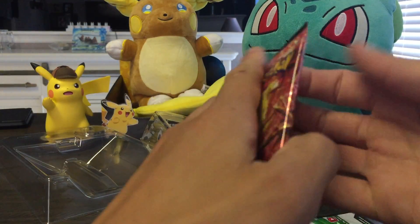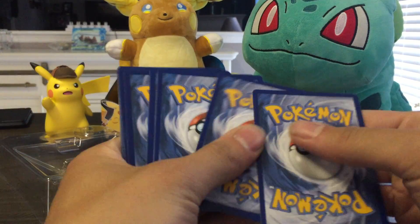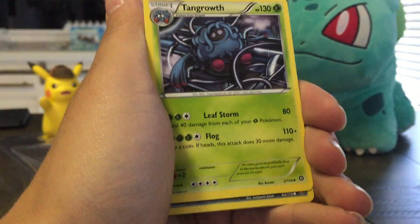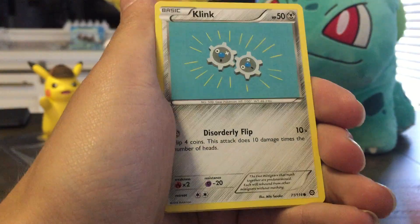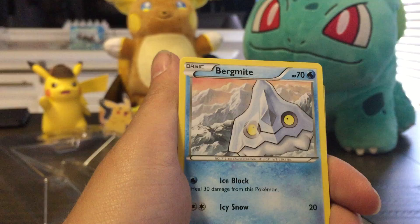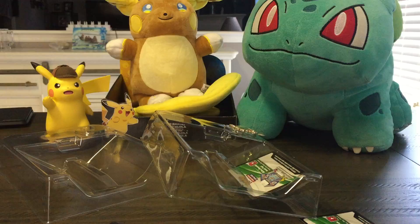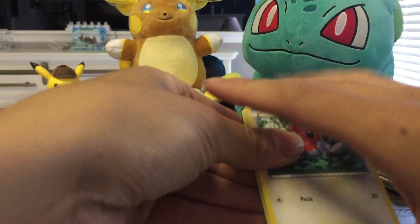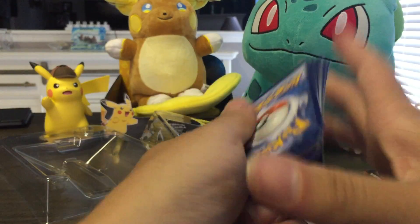All right, so we'll start with this one. We've got a Skiploom, Hawlucha, Tangrowth, Ponyta, Seedot, Klink, Mareep, Bergmite, Klink, and a Weavile.